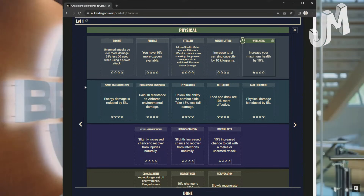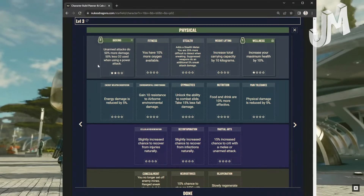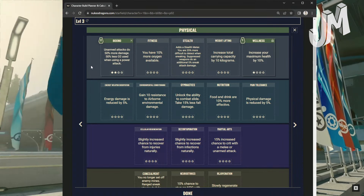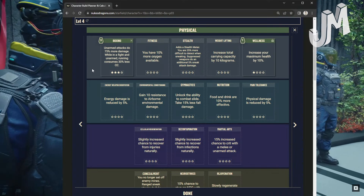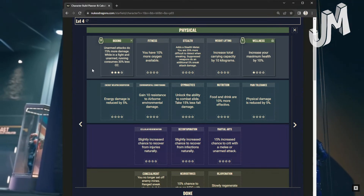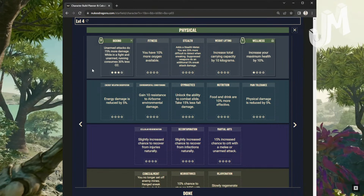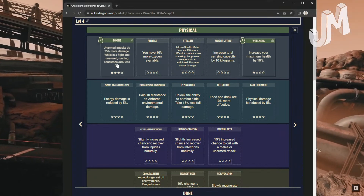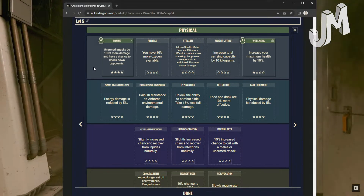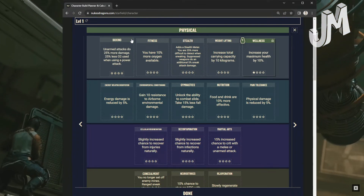Physical skills — Boxing: Unarmed attacks do 25% more damage and 25% less O2 when using a power attack at level 1. Level 2: 50% more damage and 50% less O2. Level 3: Unarmed attacks do 75% more damage; while in a fight and unarmed, running consumes 30% less O2. Level 4: Unarmed attacks do 100% more damage and have a chance to knock down opponents.